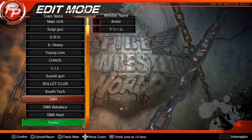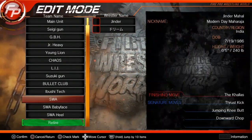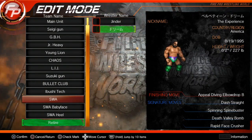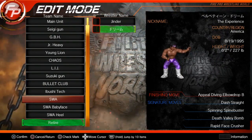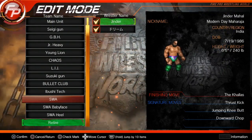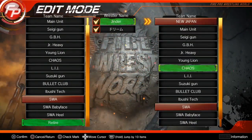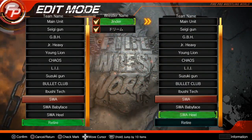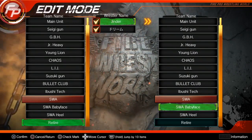Your newly downloaded person is going to be in the retired section, all the way down at the bottom. We got Jinder Mahal — we just downloaded Velveteen Dream. Let's go ahead and check those guys. And you can put them anywhere you feel like it. I'll just go ahead and put them in SWA babyface.